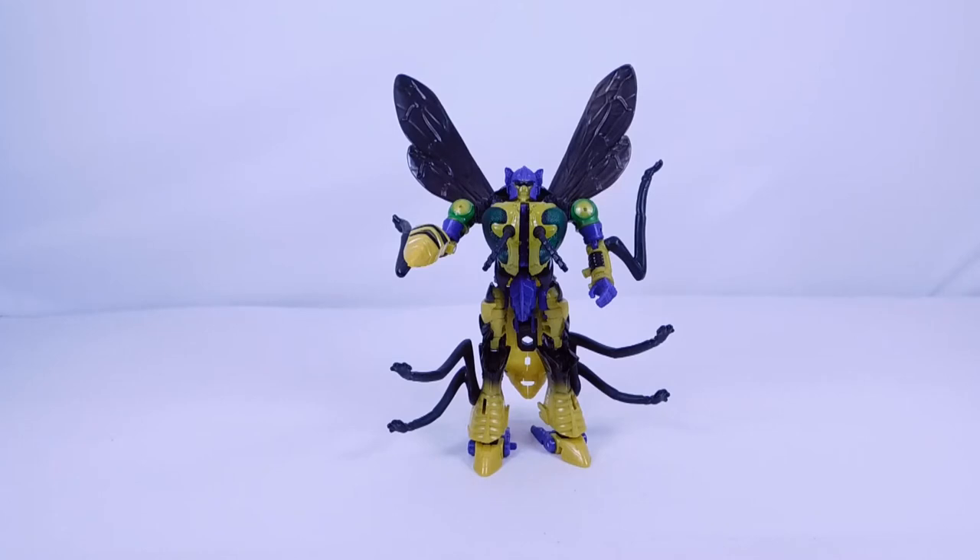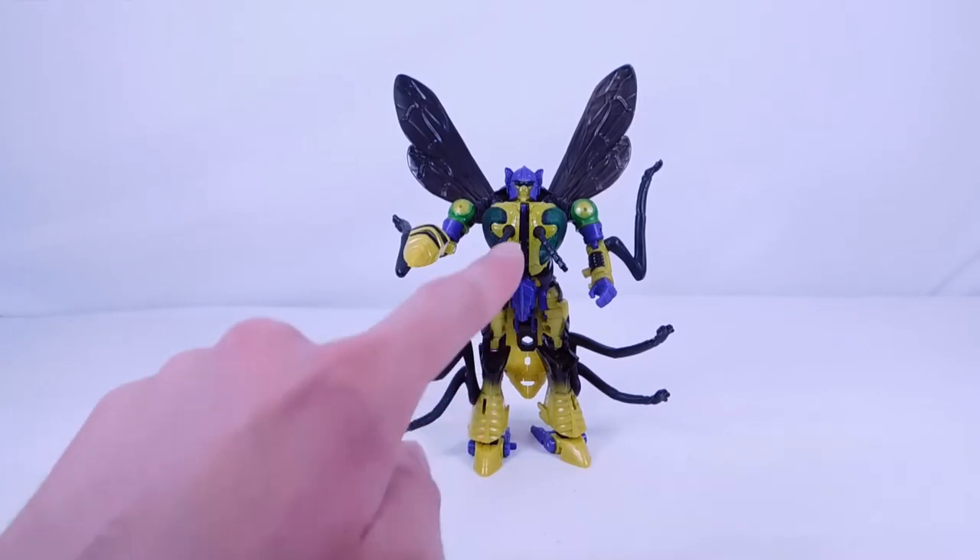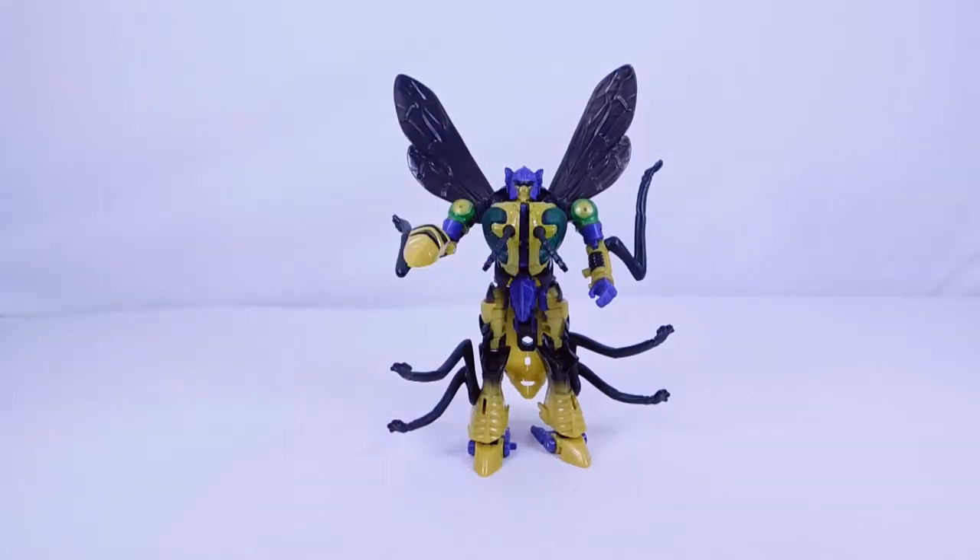Here we have Buzzsaw out of the packaging. My first impressions are really positive — I actually really like this figure. I like the brand new head sculpt, and just from handling it out of packaging, I think the connection between the chest and waist section is so much better. With the Waspinator figure there wouldn't even be a tabbing sound — the tab was supposed to go into a slot but really wouldn't do anything. This actually comes slightly mistransformed in the packaging, but after fixing it and tabbing it together, it actually stayed.